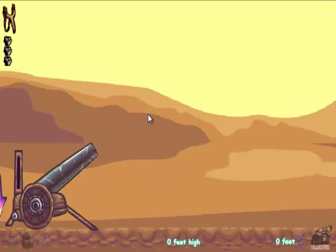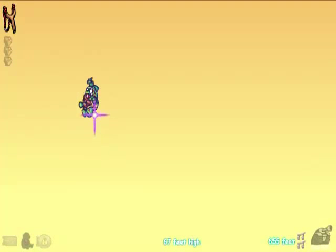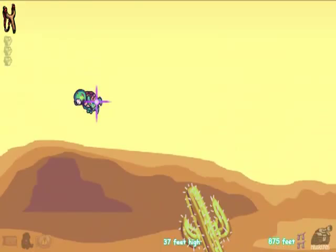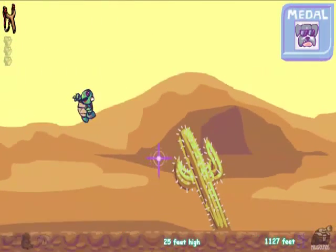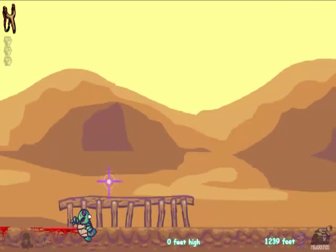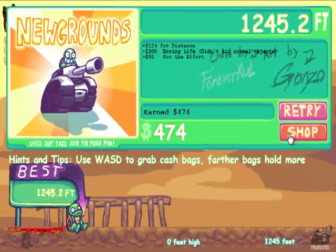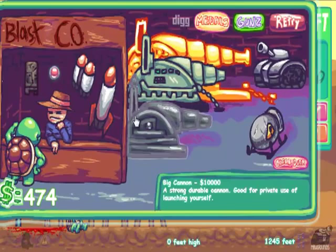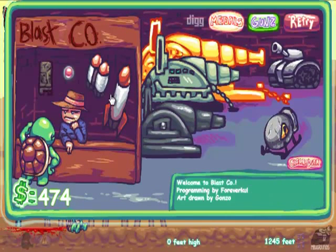Anyway, you've got a cannon, and inside the cannon is a turtle. That was a pretty crappy shot, but whatever. You can shoot the turtle — you've got some rocks here. It's one of those toss games where you toss some object and go for distance, and you get monies! And I don't think we can buy anything for a while — nope, can't buy anything yet.